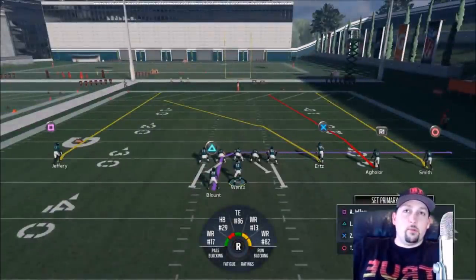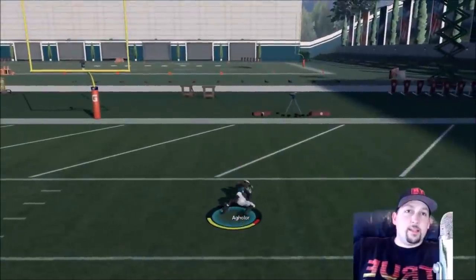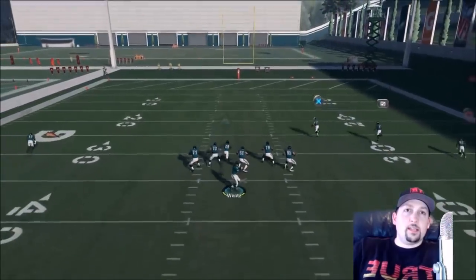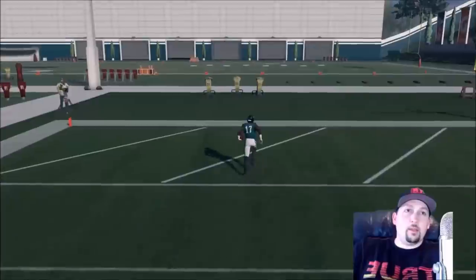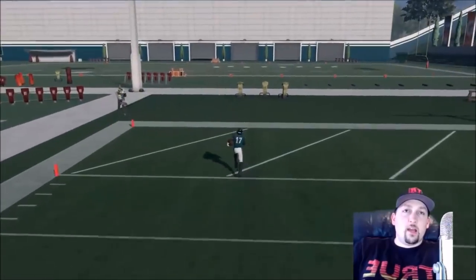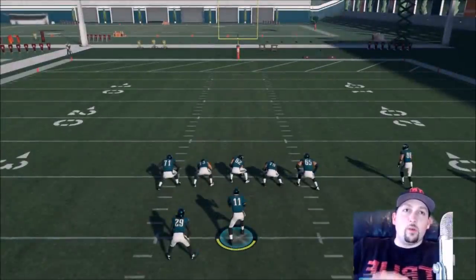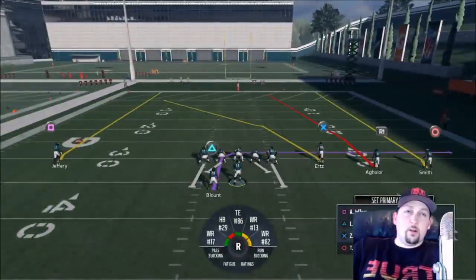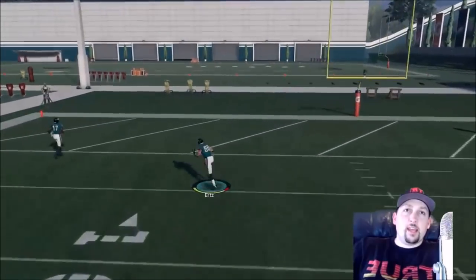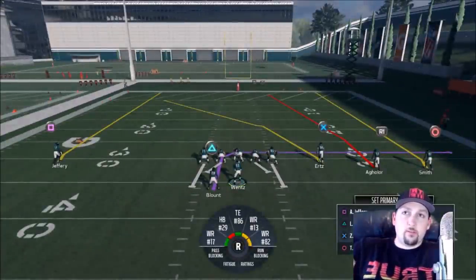Since I went over that, I should also cover how to bullet pass, how to lob, and regular passing. For a regular pass, you tap the button twice — I'm not a fan of that and rarely use it. I'm more of a lob or bullet pass person. Lob passing 101: if you have a fast guy, lob it out there and let your receiver go get it. Lob passes will often get receivers open if you have tight man coverage but nobody in front of the receiver.